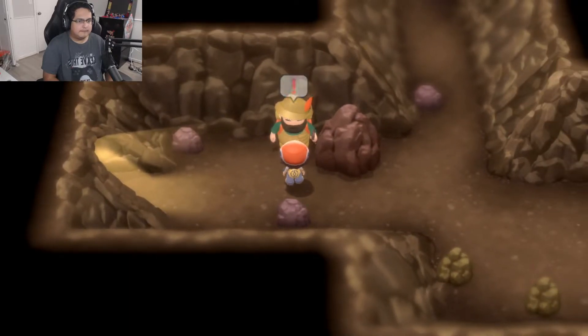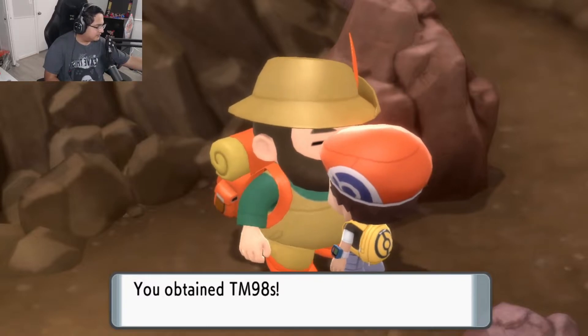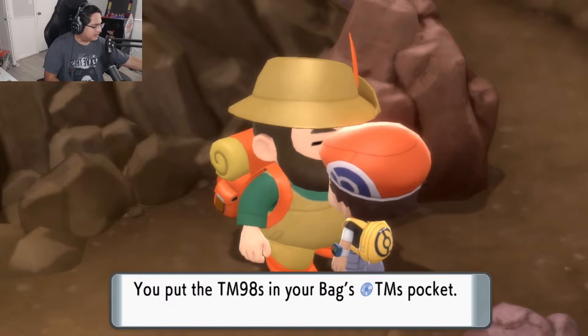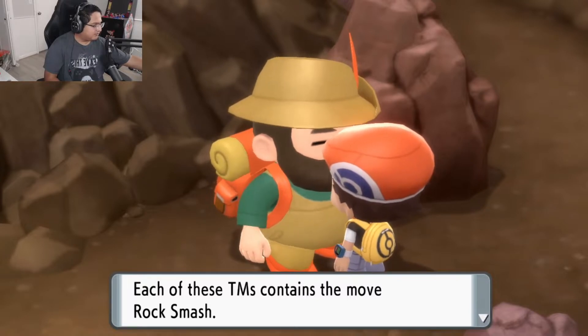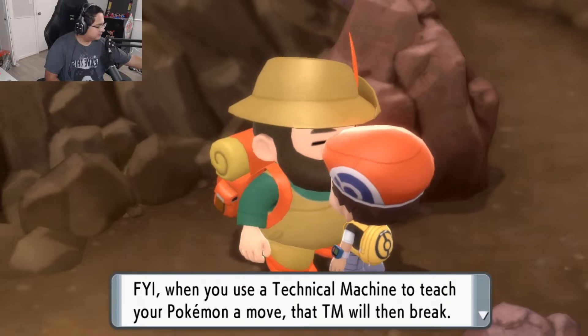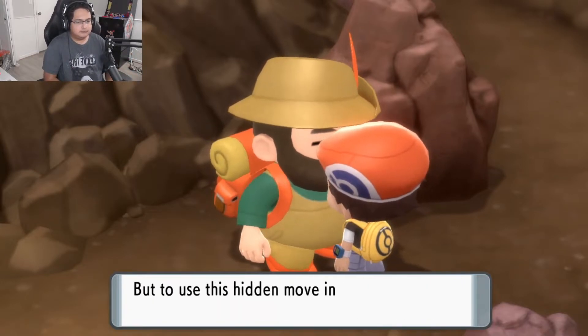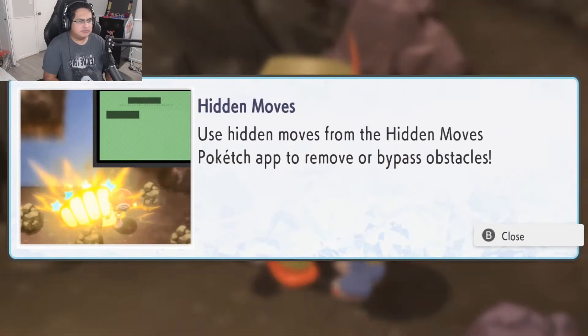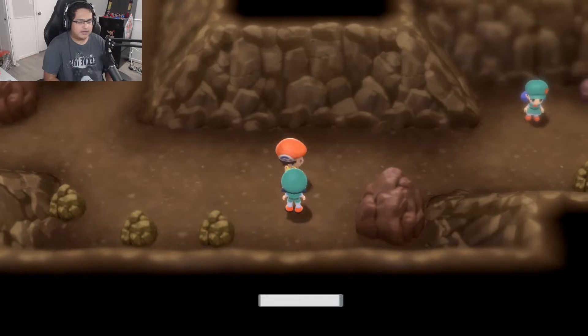Let's continue our adventure — we're going to go into the cave. Looky there — you got a Poke Edge. You're still a pretty new trainer, aren't you? We obtained TM 98 — contains Rock Smash. Now we can do actual Rock Smash, but in order to enable it you gotta have the first gym badge. Yeah, you do need the first gym badge. And as you progress you get all your HMs later.